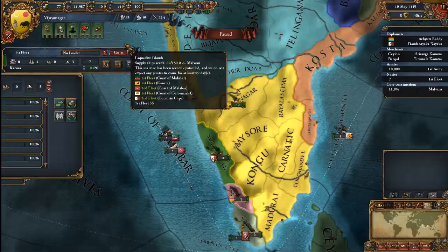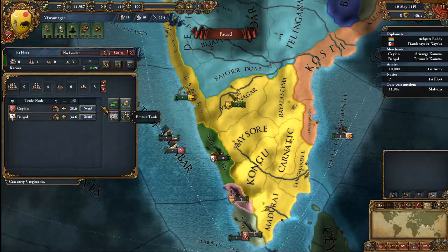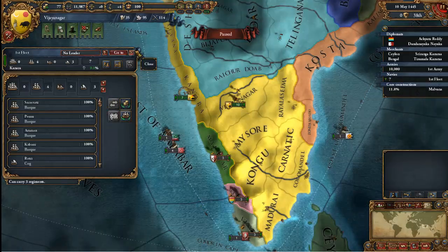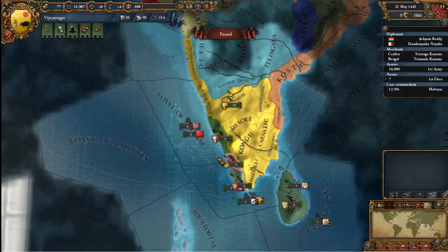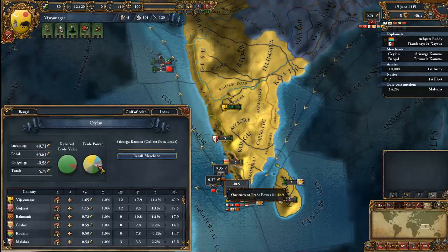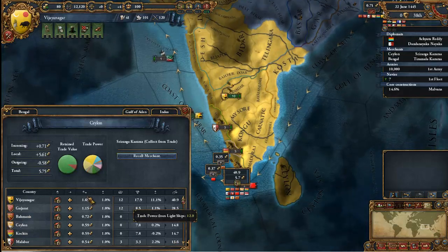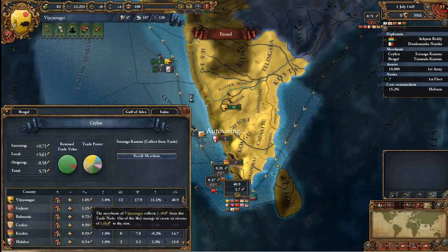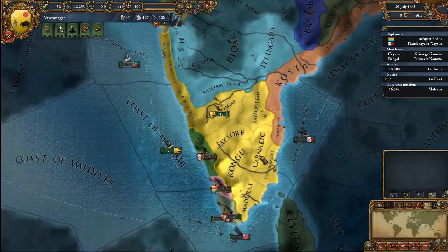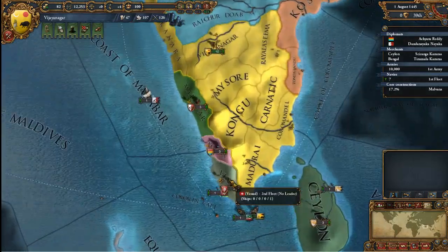These are our ships. I'll go ahead and combine these two ships because there's not much else we're doing with them, and tell them to protect the trade over in our main trade node of Ceylon. That will basically make our trade power there stronger so it will be mostly ours. Yes, we are currently the strongest people in control of this, and therefore we get more money from it. I usually focus quite a good amount on trade because it's very important.